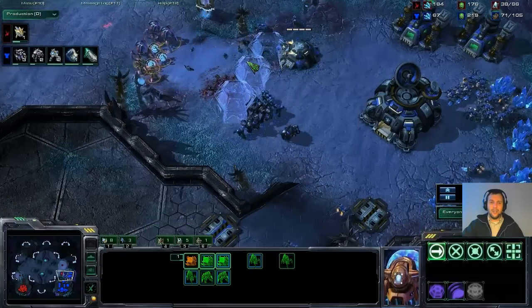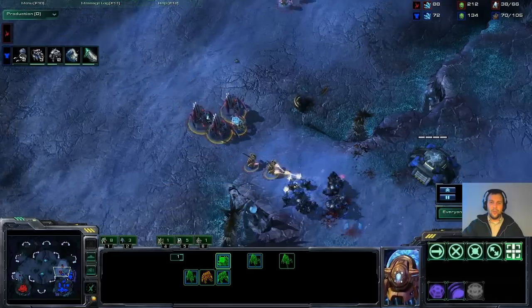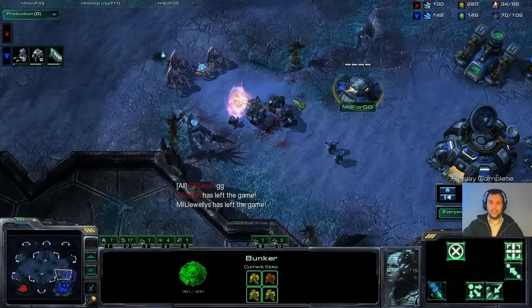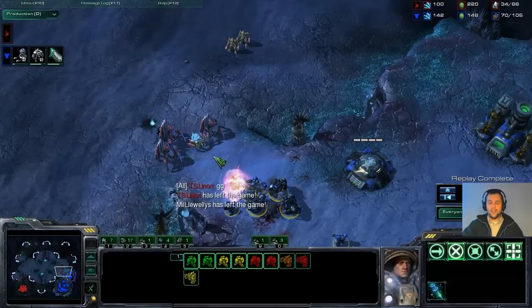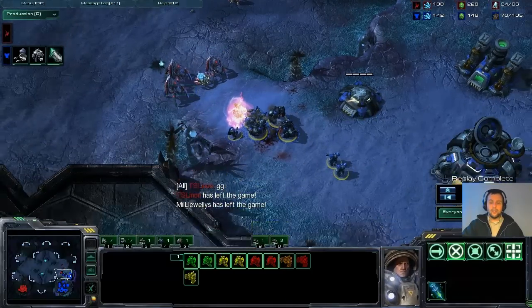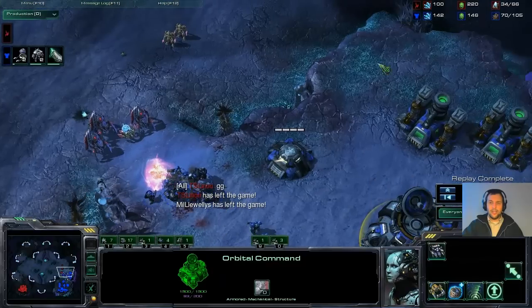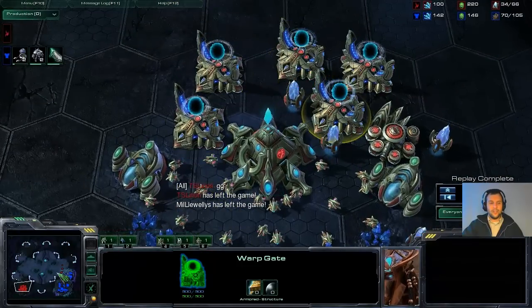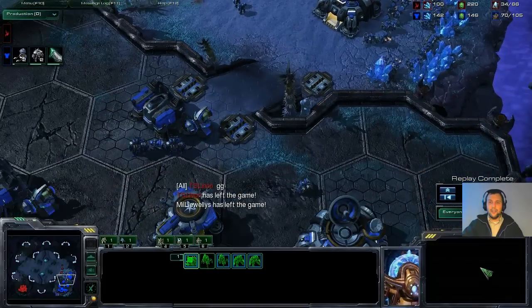More units are streaming in for the Protoss but he's not going to make it — there's still a bunker up with four units in it and more units defending. The push fails because he couldn't kill the army plus the bunker plus the command center with what he had. He was completely out of money, didn't have enough to sustain the incoming army, and gives up. You can see it: 34 versus 70 supply.